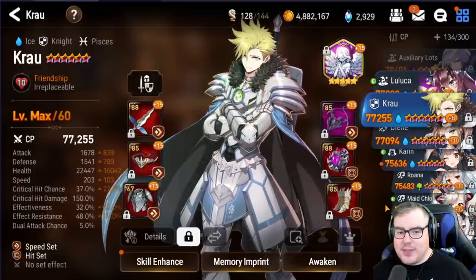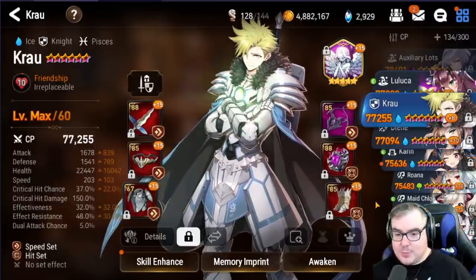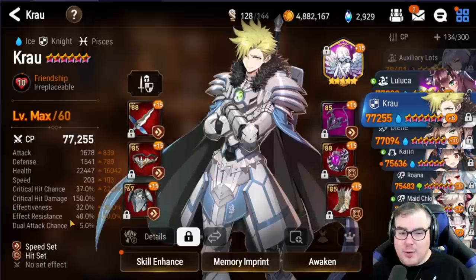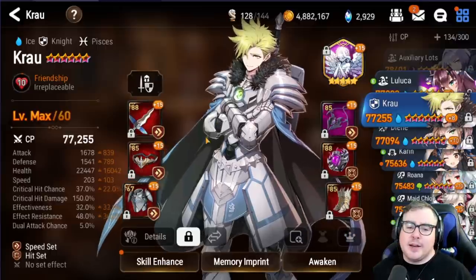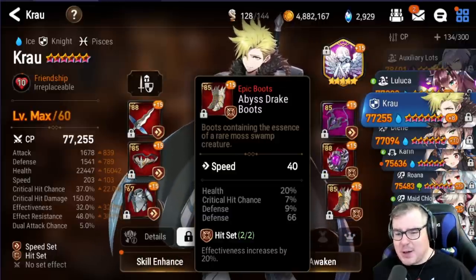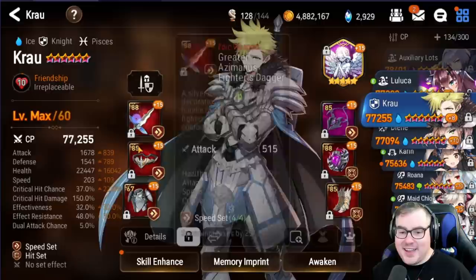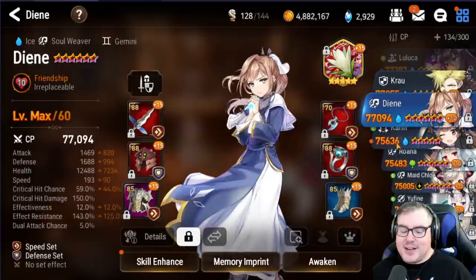We then have Crow — somebody I just recently built. This was another character where I realized that if I wanted stats that can compare to other people, I really just needed that level 90 gear. I should theoretically be at around 120-130 effect resistance on my Crow, but I just could not make it there. I think he'll still be solid, but definitely not where I wanted. He's just going to get debuffed a lot, and I have some not-so-great helm pieces, which is unfortunate.